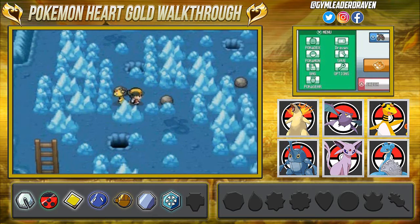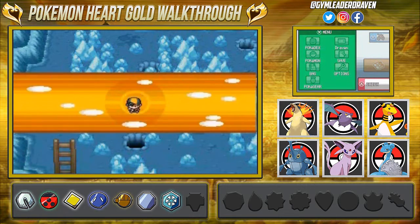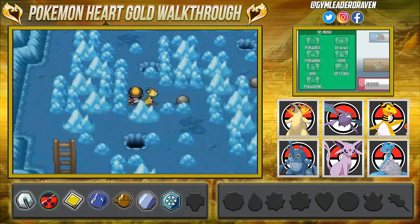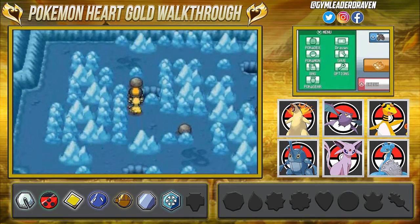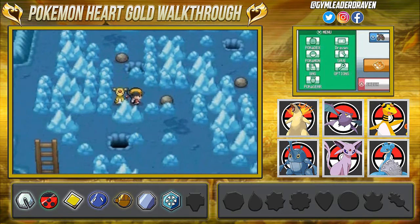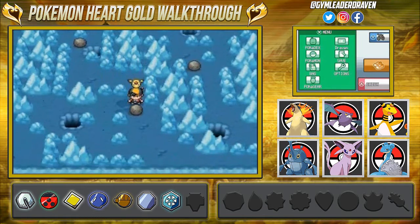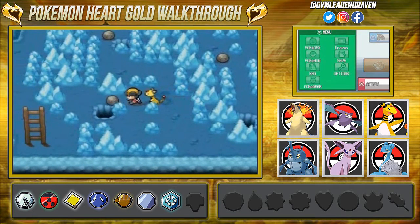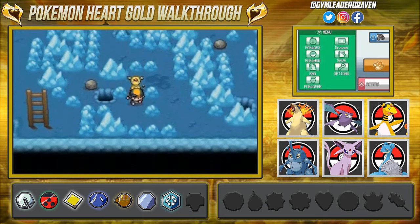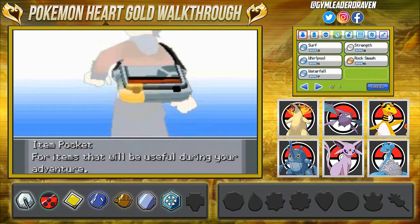We need to get to Blackthorn City and get our eighth badge. There are a few boulders you need to move in order to get through the Ice Path — follow the way I move them. Just don't do the stupid things I do, like forgetting to teach Strength back in the other town — rookie mistake.